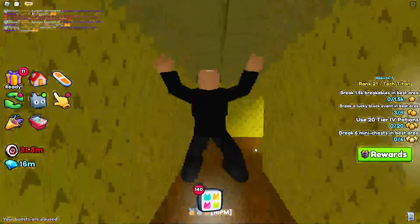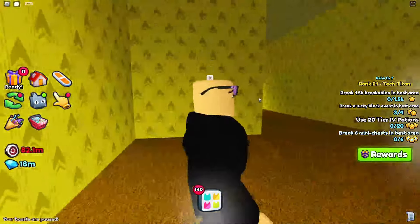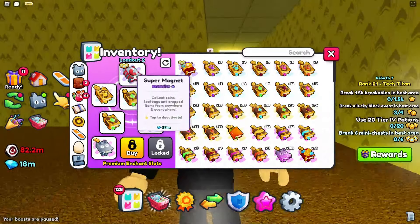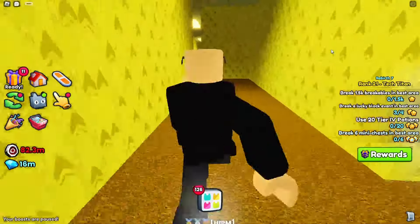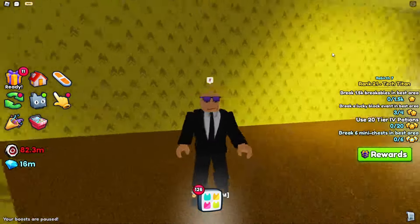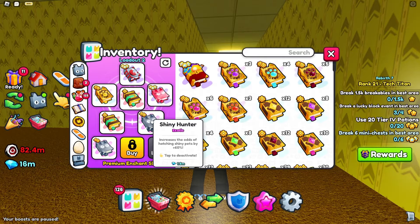Right before we get into the 2x sec chances, I want to make sure you guys know that Huge Hunter does not affect these chances. Charge Deck doesn't either, and boosts are paused in here, and I don't think enchants work neither. You can see the super magnet works — with speed 5 or two of them, it does not affect anything. So I do think basic enchants don't work, but something like super magnet or shiny hunter does work.